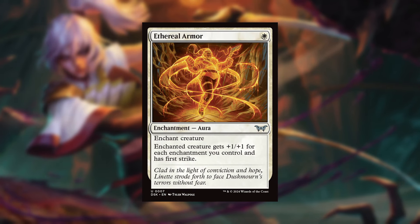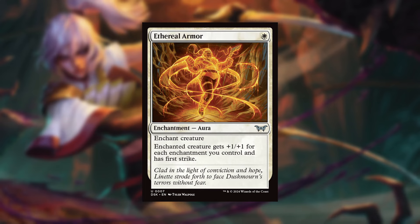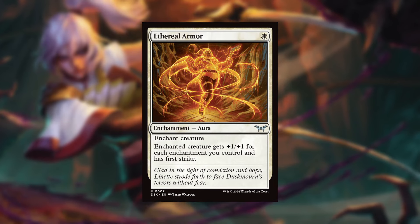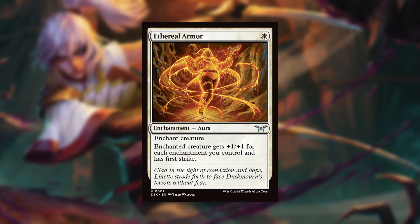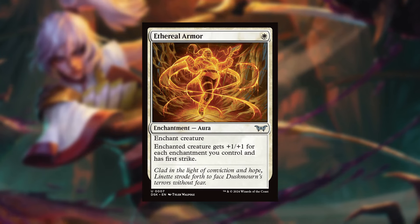Starting off with the uncommons, we are going to do Aetheral Armor. One white mana, enchantment aura, enchant creature. Enchanted creature gets +1/+1 for each enchantment you control and has first strike. This is absolutely fantastic if you're the type of deck that's running all the glitters, relying on combat damage, and you're in an enchantment deck. This is a fantastic auto-include — it's just going to make your creature absolutely massive. First strike is not to be sniffed at.